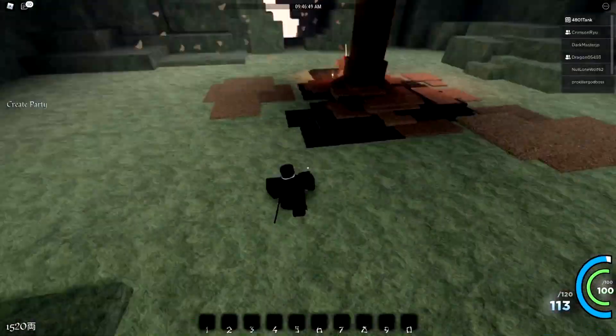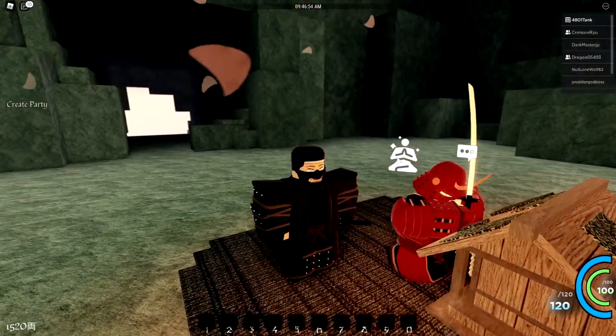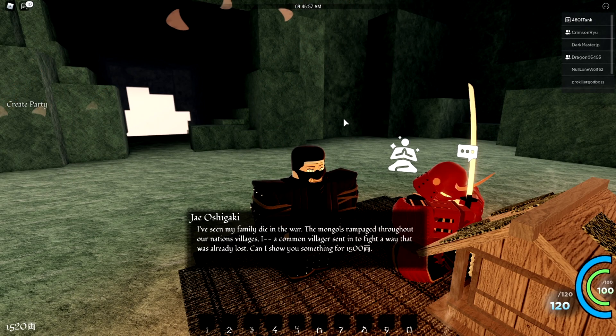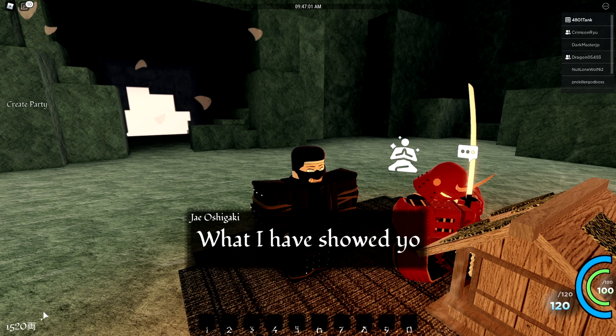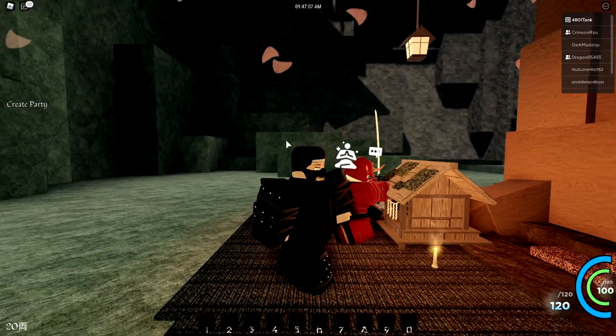That's where the spawn is — you come directly from there, jump down here into the willow tree, and you'll see the guy right here. He's talking about his Mongolian family dying in a war against the Mongols or something like that. You just talk to him — they cost about 1500, not bad at all honestly.